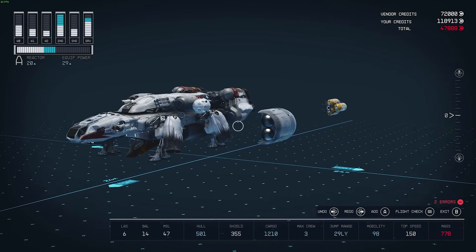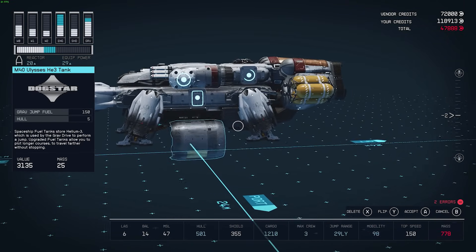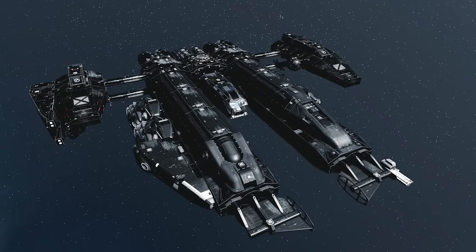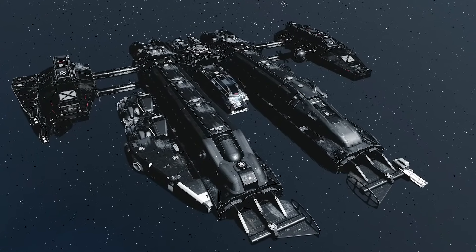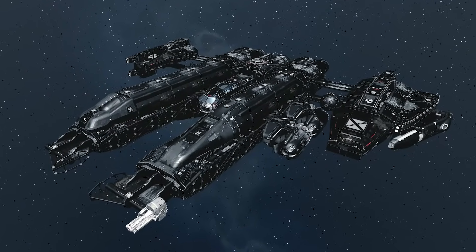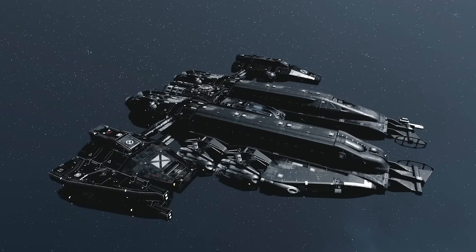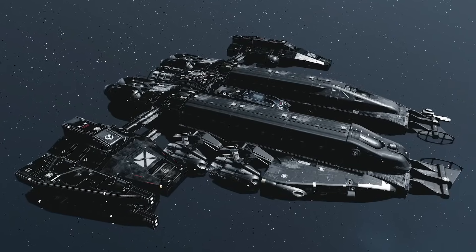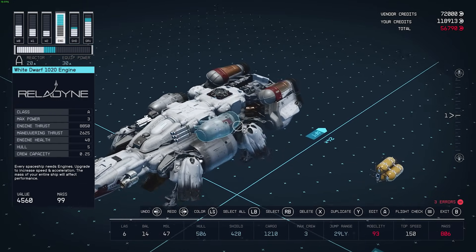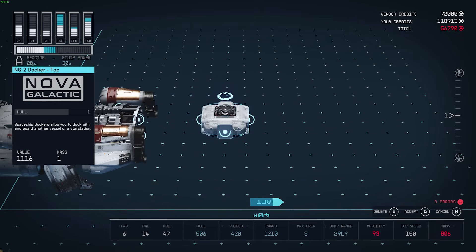Next up is a ship that is less popular than the others but still looks fantastic: the Rogue Shadow, which is Starkiller's ship from Star Wars: The Force Unleashed. Created by Zero97, it has the shape down really well. If you're a fan of the Rogue Shadow and wondered if someone would recreate it in Starfield, the answer is yes — and it looks great.